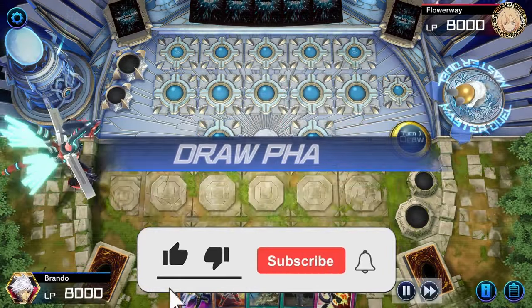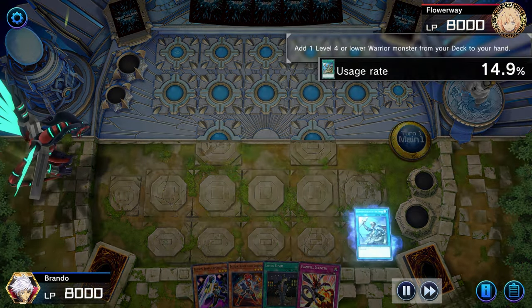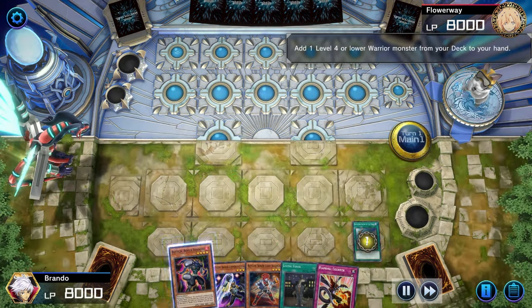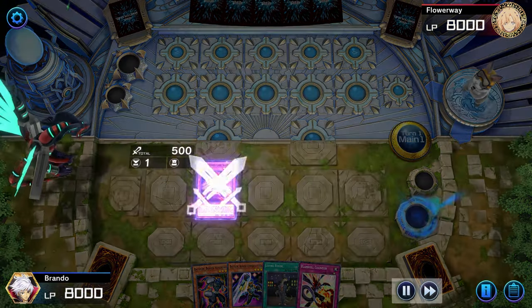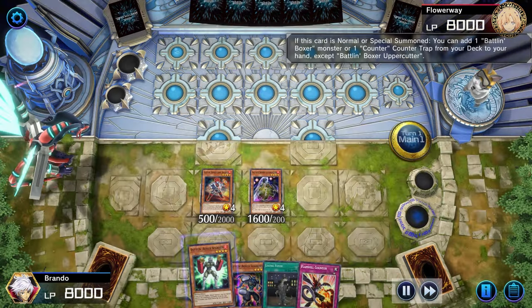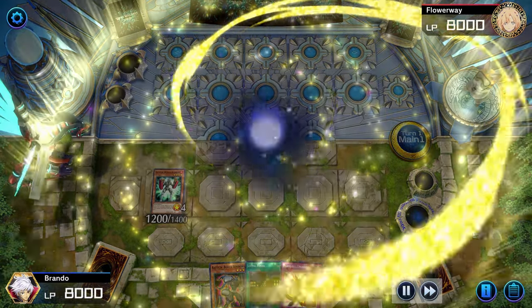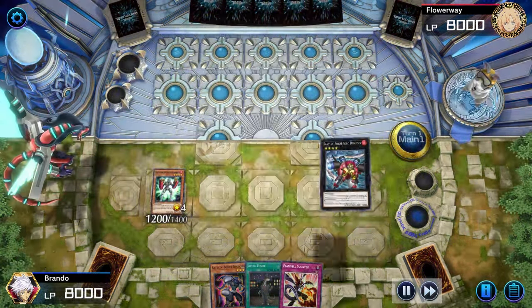Going first in this game with Battling Boxer Uppercutter and Chief Second in hand — looking really good. Also a little extension with Living Fossil and Flame Bell Counter in the starting hand. Really happy with this hand — Uppercutter and Chief Second we're going to use to get ourselves out King Dempsey.